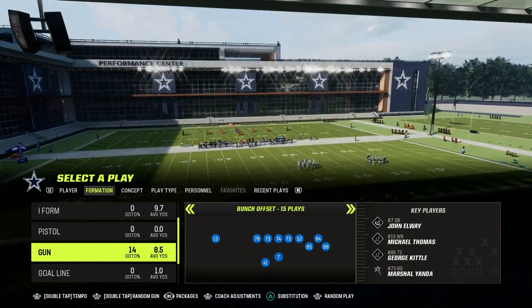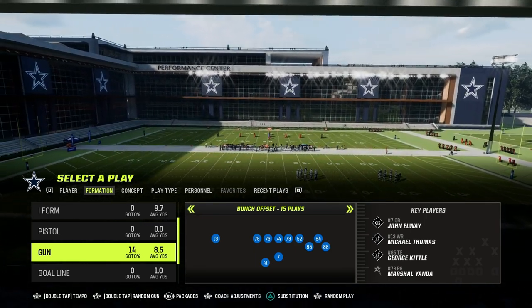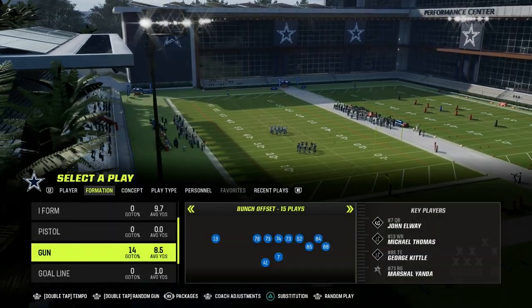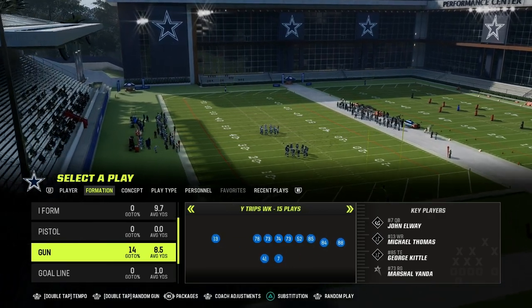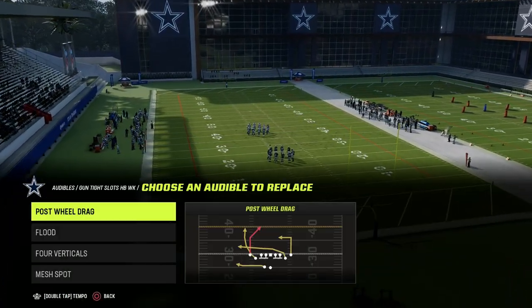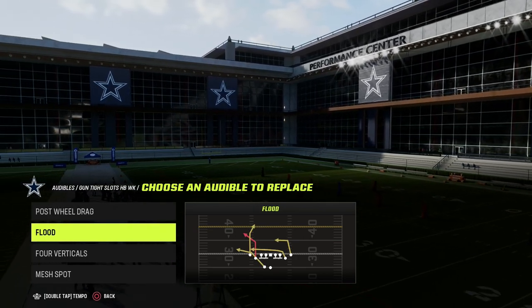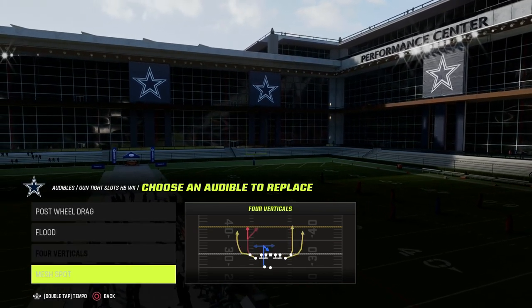The link is going to be down in the description below. What we're going to be talking about today is the Y-Crossing concept. We're going to go into the Tight Slots Halfback Week and set a couple of audibles. This formation — I think this is the best Tight Slots because you have Post-Wall Drag, you have Flood, Four Verticals, and Mesh Spot.